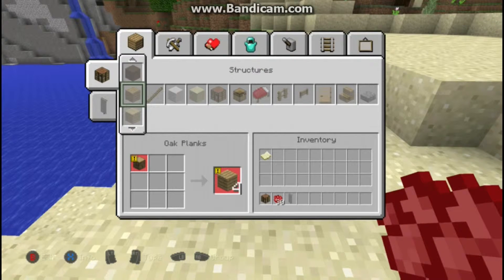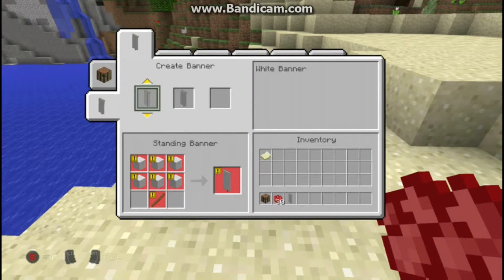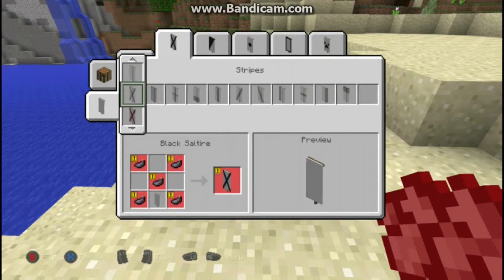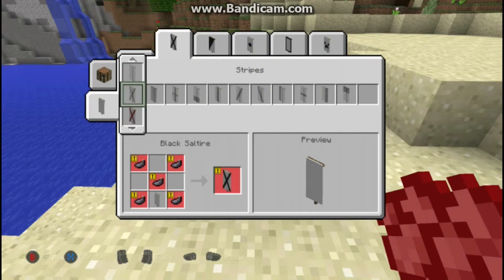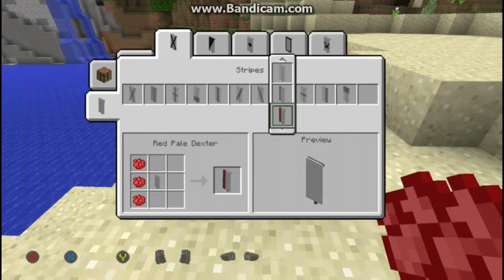Once you get in here, press LT or RT, go to the banner stuff. You create your banner — six wool and a stick — whatever color. But this one you're going to need the white one. Then you're going to want to add the stuff on it. The reason I chose the console is so I can show you guys the recipes, because some of them are pretty difficult. So you're going to go to this pattern, pick the red one — go to red pale dexter, then click add.